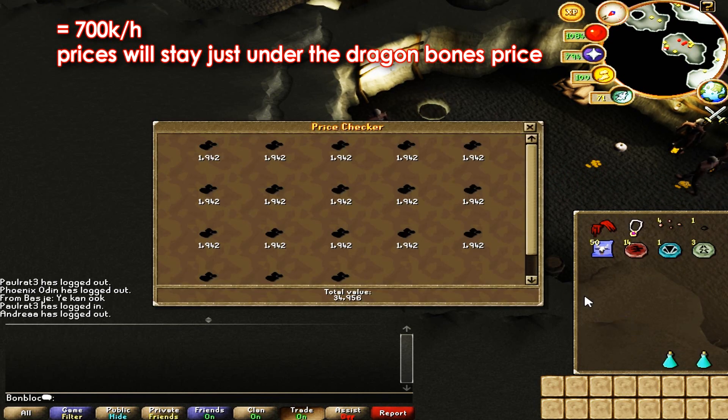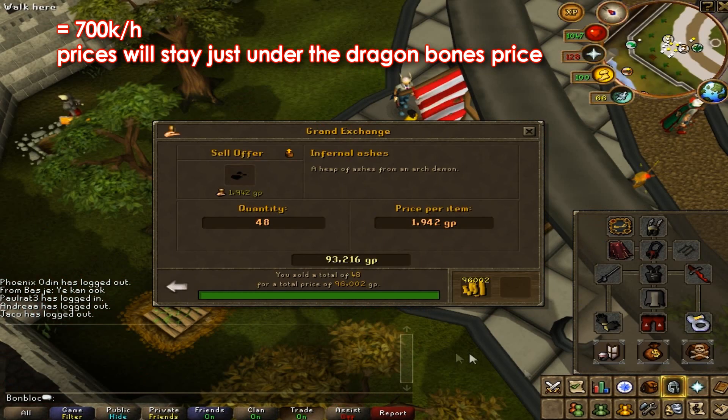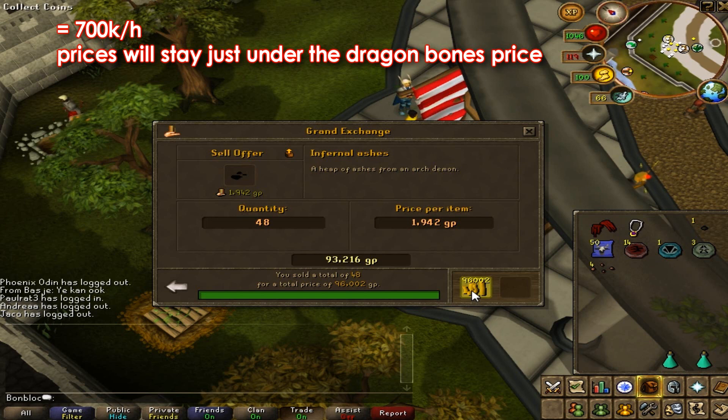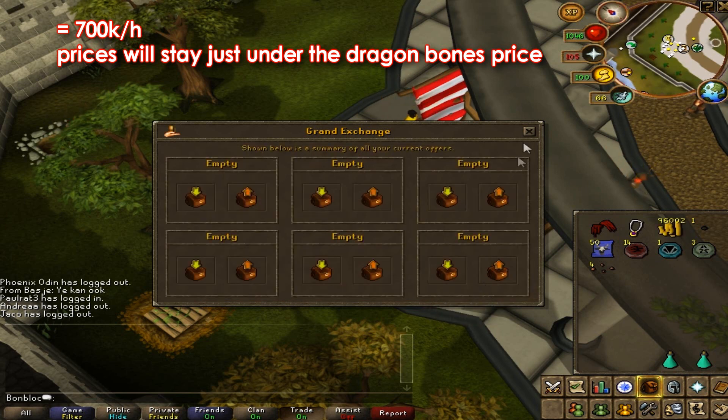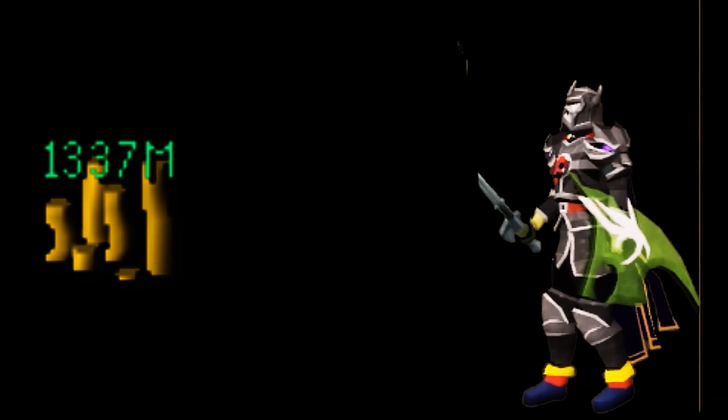Here you can see the result of a 10-minute trip. The infernal ashes are about 2k each and the total value was about 115k. The ashes sold a little over mid price, so it came out to about 120k — times 6 that's almost 700k per hour.